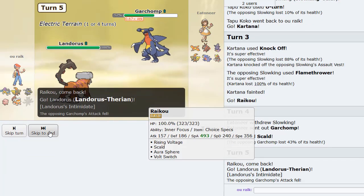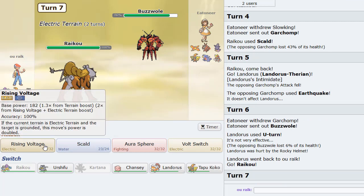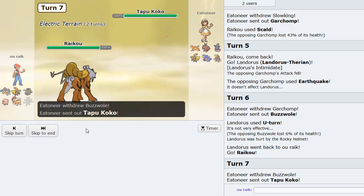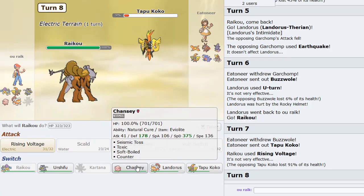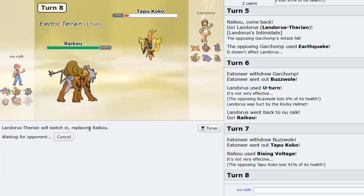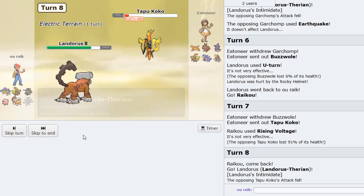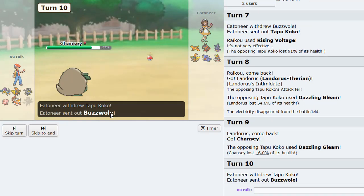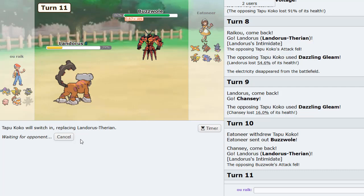I'm going to go Landers on this Pokemon. As he tries to Earthquake, we U-turn out, as Buzzwole comes in, back into Raikou. Rising Voltage this turn — he goes Tapu Koko. That's not going to take it well at all — 91% damage! I'm hoping he U-turns because I want to go into Landers. He Dazzling Gleams though, which isn't good. I go Chansey, then double to Landers as Buzzwole comes in — we Intimidate it and get to go into Tapu Koko to get the terrain back up. Once this Garchomp is gone, we're going to have a field day with Raikou.